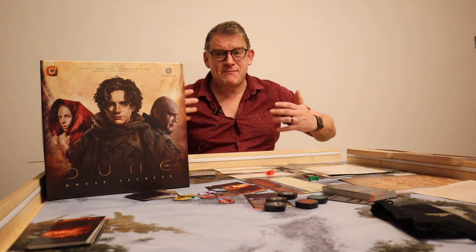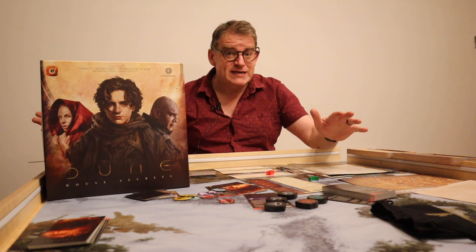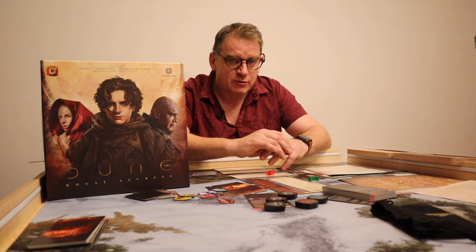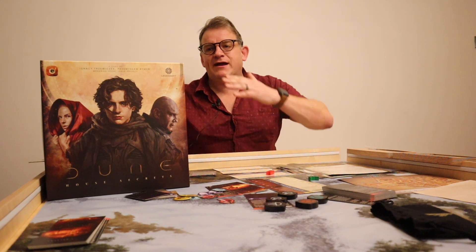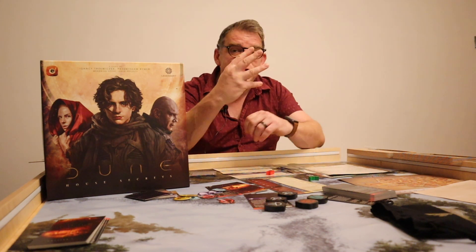What you have for your £35 — take away all the nicely produced stuff — is a £5 choose-your-own-adventure book. That's literally what it is. It's a novella, something Van Ryder would produce for about eight quid. I can get a copy of A Thousand Year Old Vampire for less than I paid for this, and that has endless replayability. This is one and done.